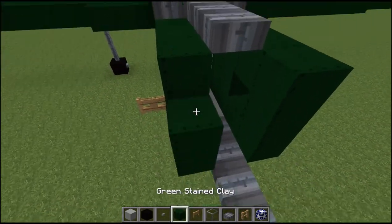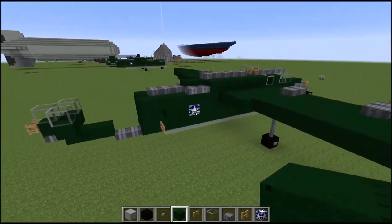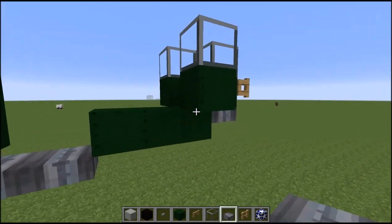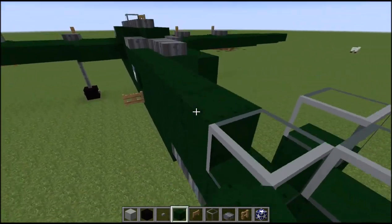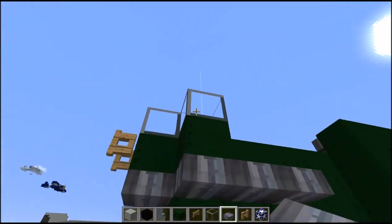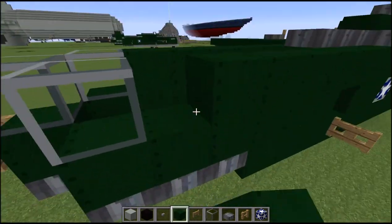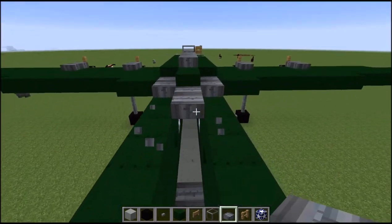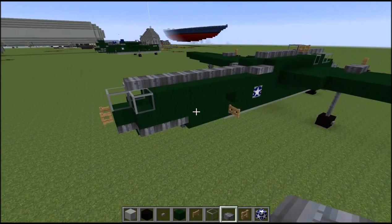Bring that up there and bring your green stained clay up. Now let's move on to finishing off our tail. With our slab, go one, two, three all along there. Bring that stained clay up on both sides. Then on this side go one, two, three starting under the glass block, and bring all our stained clay up. That's what your back half should look like. Then get our nether brick slab, take that all the way down the middle, and stop right here.